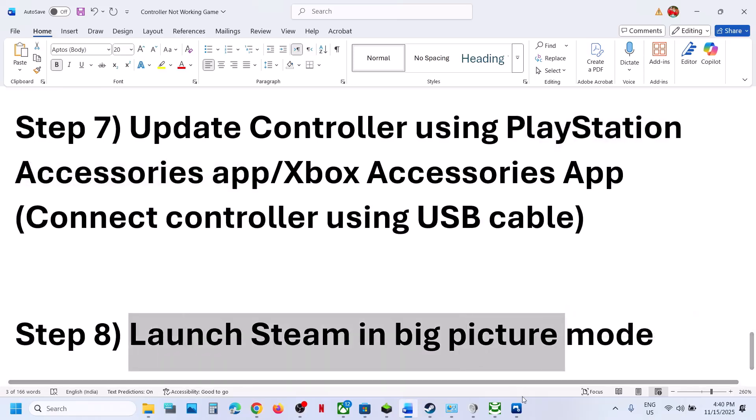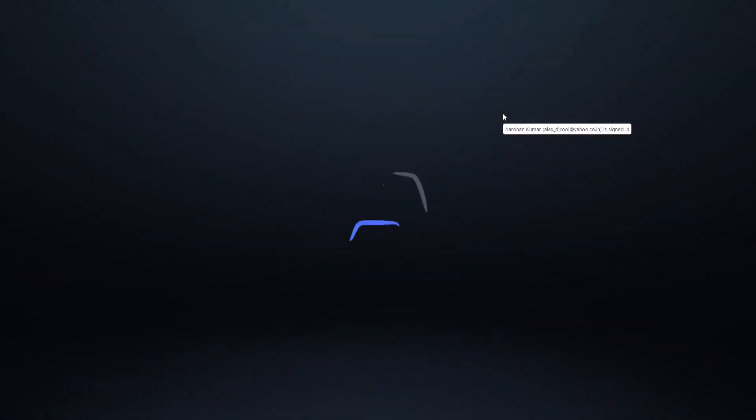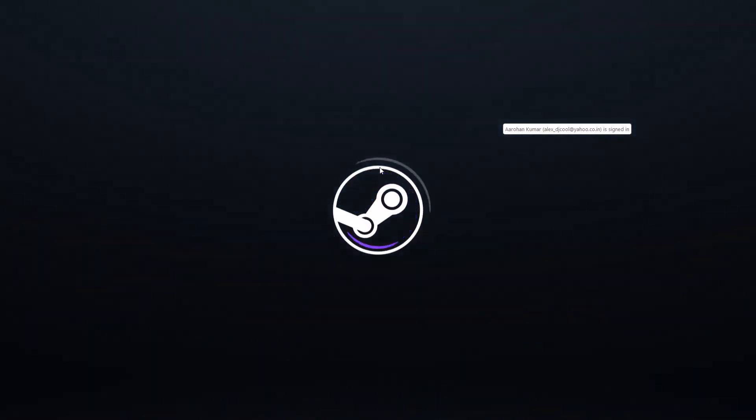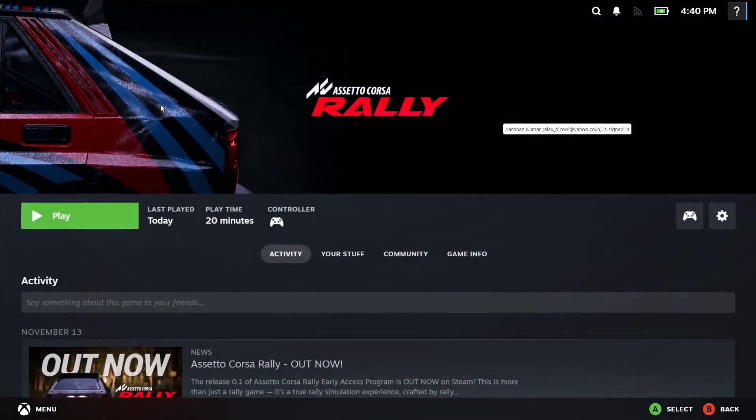You can also try launching Steam in Big Picture mode. At the top right of Steam, you'll see the Big Picture Mode icon — click on it. Once Steam is in Big Picture mode, launch the game from there and check. One of the steps shown in this video should help you get your controller working. Thank you so much for your time — please like this video and subscribe to my channel.